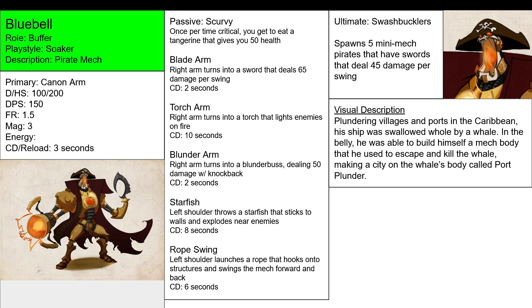Alright, so review as always. Primary ability is Cannon Arm. These three abilities change your primary into a different attack: Blade Arm — sword attack. Torch Arm — torch attack that lights enemies on fire. Blunder Arm — turns into a manual attack with a projectile blunderbuss that fires projectiles once per second.